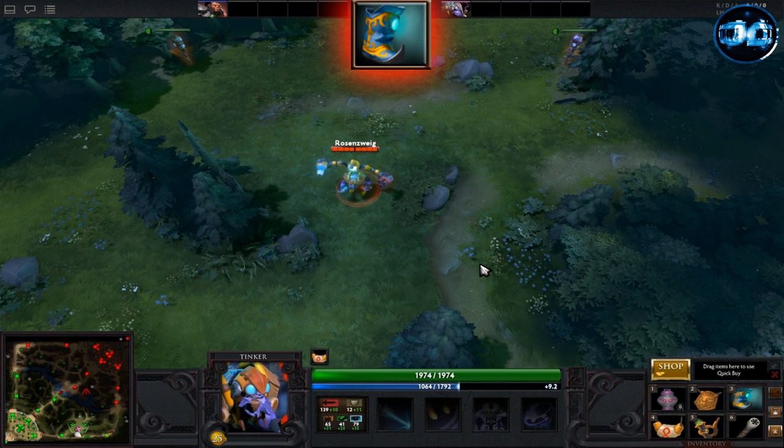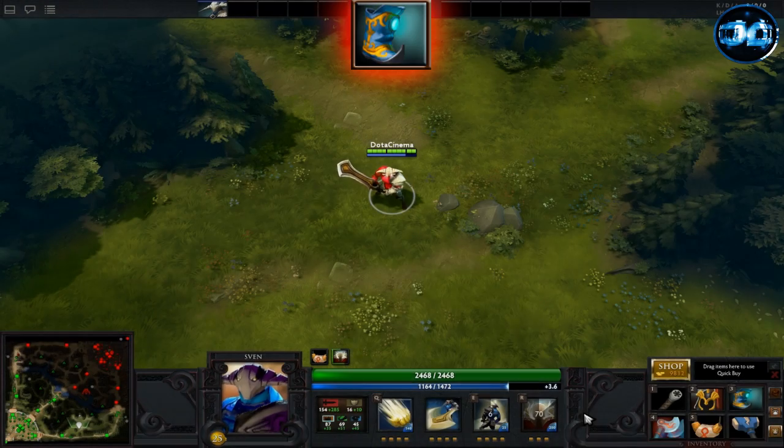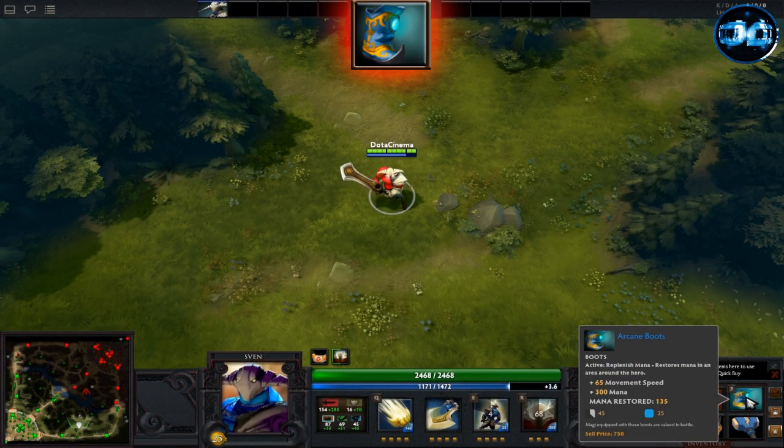Arcane Boots are a very popular pickup on any mana intensive hero. They passively give you 65 movement speed and plus 250 mana. When used, it restores 135 mana to allies in a 600 AOE.